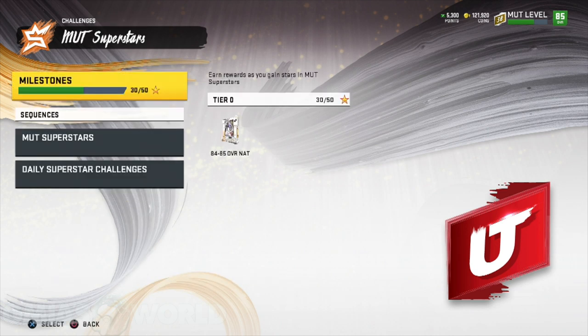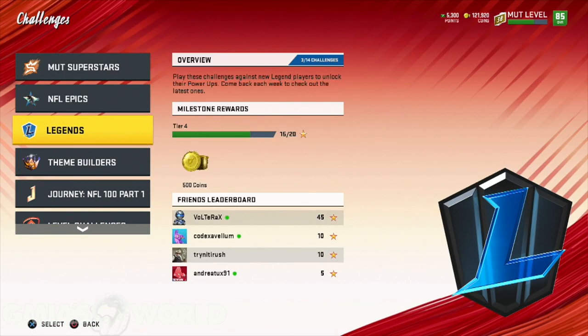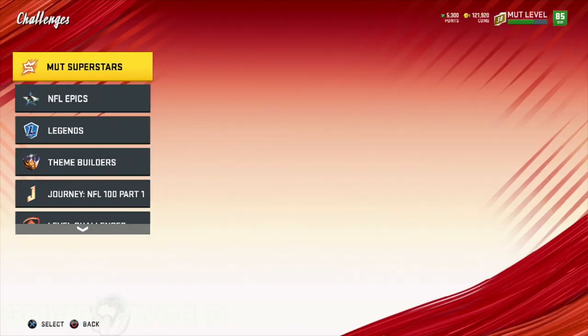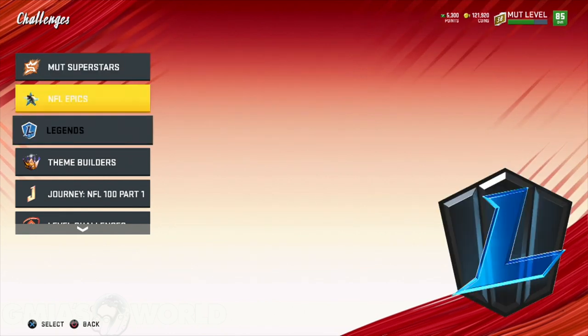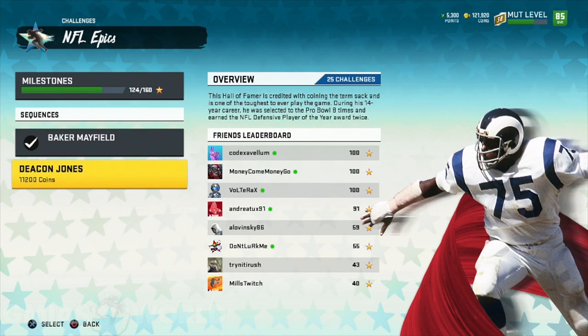I love the fact that they're doing it like that. Now, remember there are several other things going on — not only the current promo and legends, but you have epics. Most of you guys should have already earned a Baker Mayfield or a Deacon Jones, but if you haven't, get in there and earn them. 86 overalls for playing these.